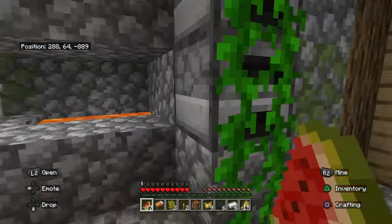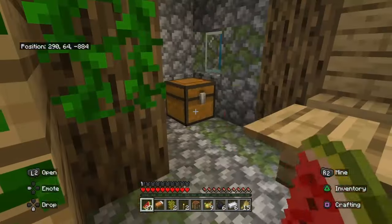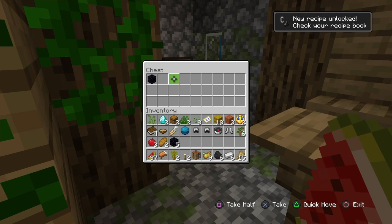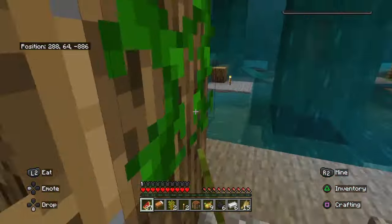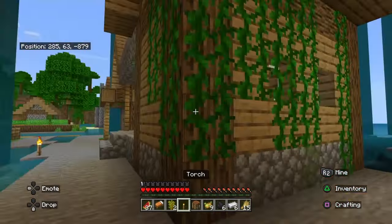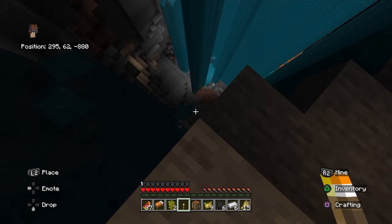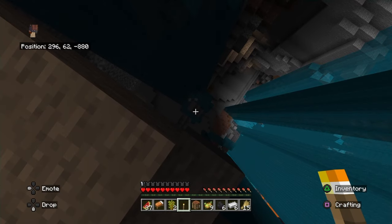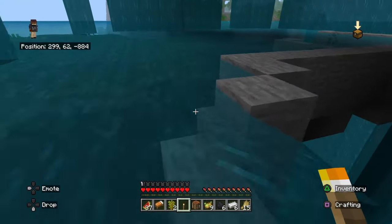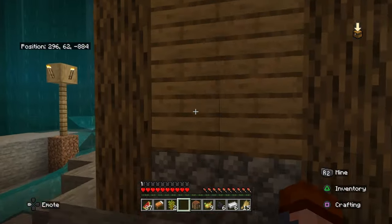Now the blacksmith. We got some furnaces here that we can hopefully use. And a chest — it's not a bad chest at all, not as good as that other one was. These caves, or aquifer ledges, are probably going to be amazing to find ores and stuff. Let's go ahead and light this up over here, because mobs will spawn wherever the hell they decide they want to.